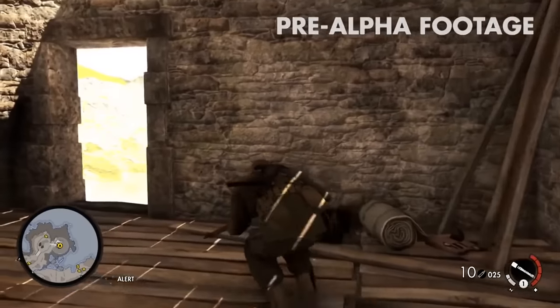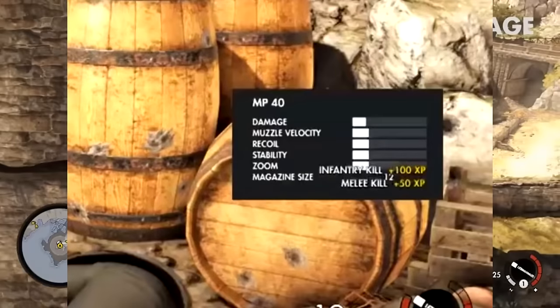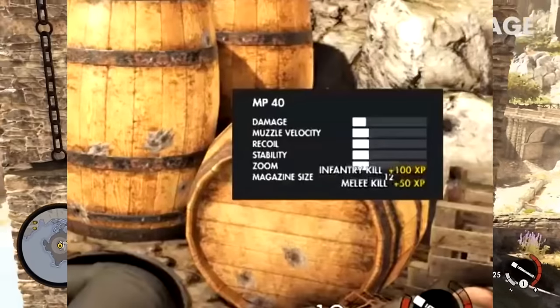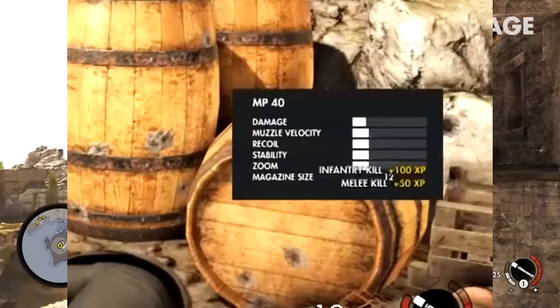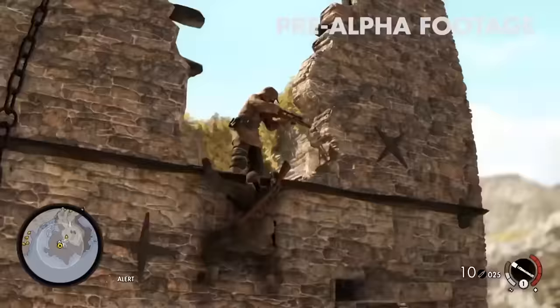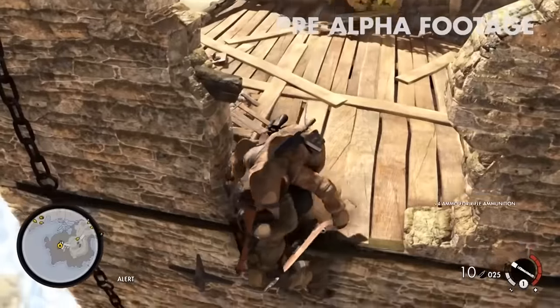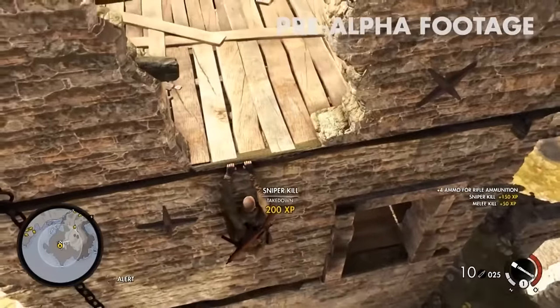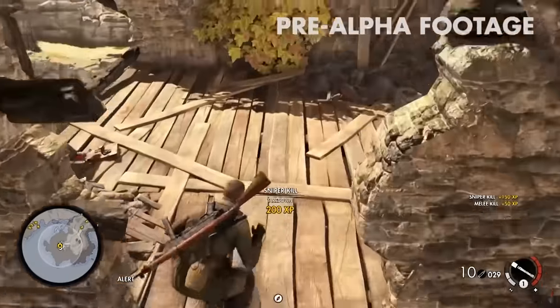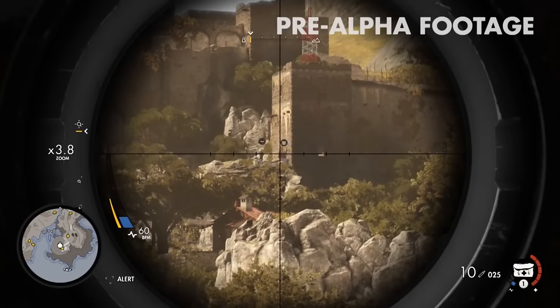Weapon stats — when an enemy died after being killed in combat, it shows the weapon stats. I don't think Sniper Elite 3 did that, and I know V2 didn't. I think this is going to be amazing if you want to compare stats without actually picking up the gun.